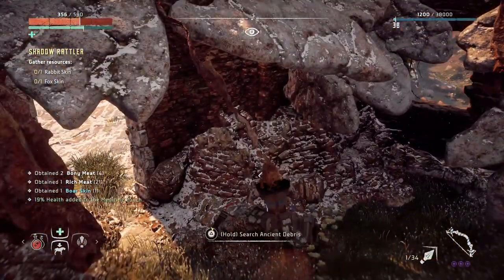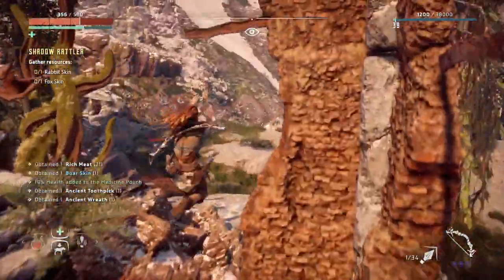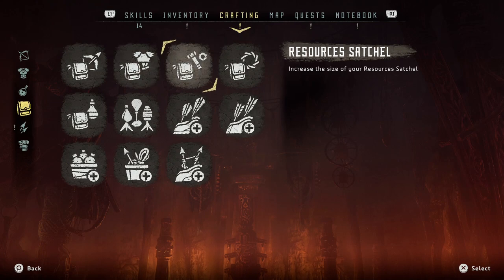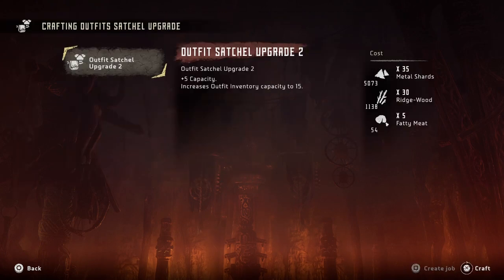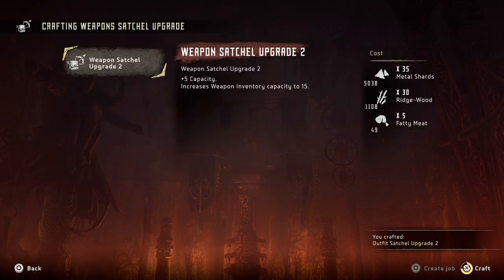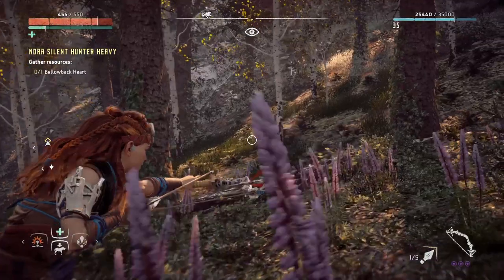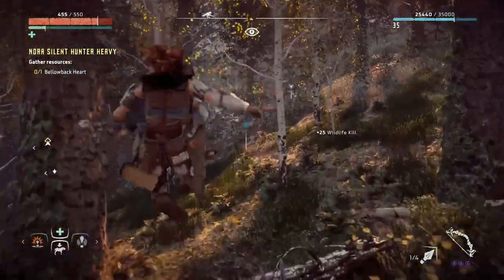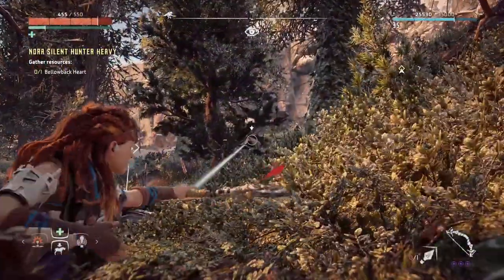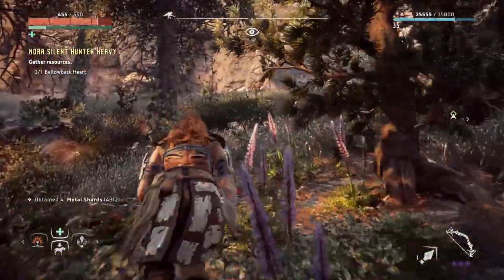You will find a ton of loot in Horizon Zero Dawn — modifications for your weapons, resources to craft potions or arrows, and items you can simply sell for money. It sucks though that if you kill a machine you simply can't loot it because your inventory is full. So it's important to directly craft as many upgrades for your inventory as possible. You need to do that by killing wildlife — boars, foxes, etc. — they're all needed to carry more items. So tip 1: every time you see wildlife, simply kill them. You will always find use for them.